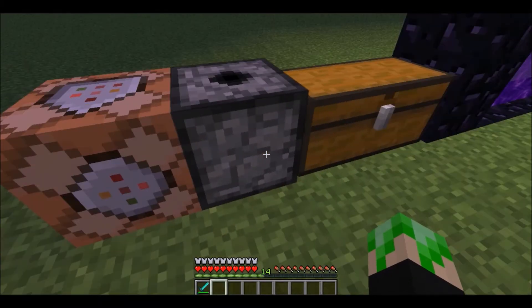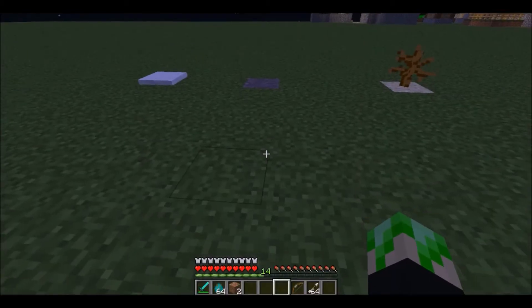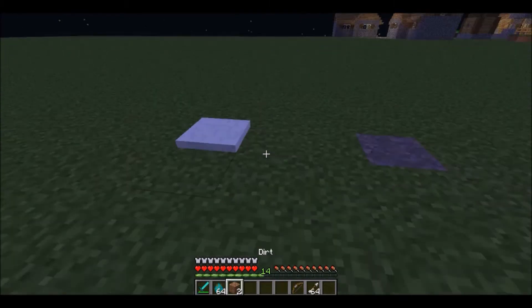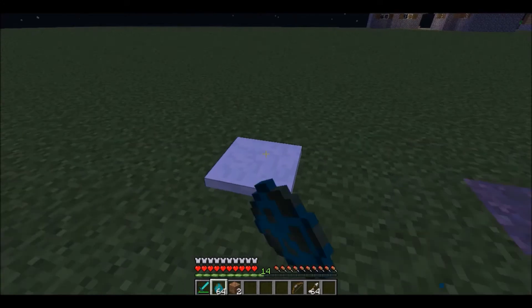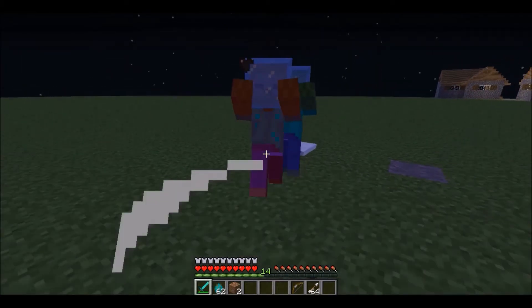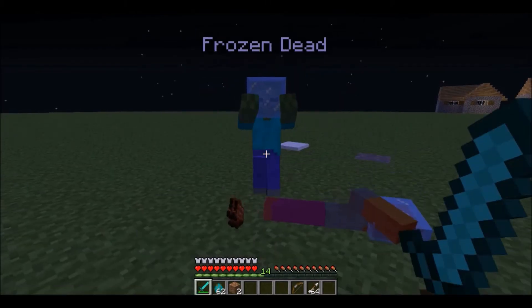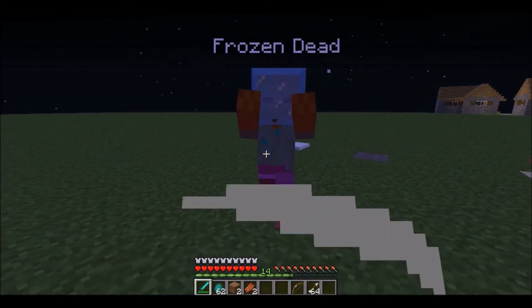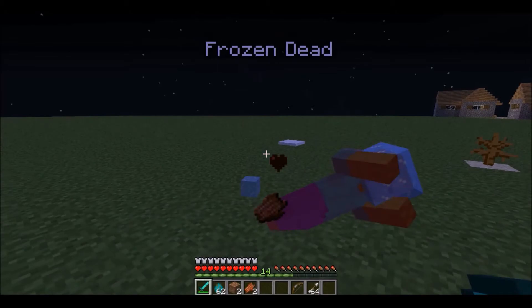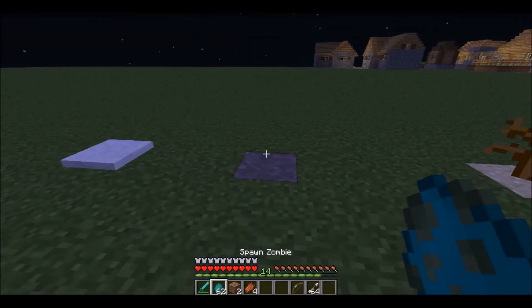Let's get started. First mob is the ghost dead. I spawned two — these guys are extremely slow and you'll only find them in icy biomes. They have a lot of armor, so I'm using a diamond sword and this is taking a while. They have a chance to drop an ice cube, so yeah, there's that.